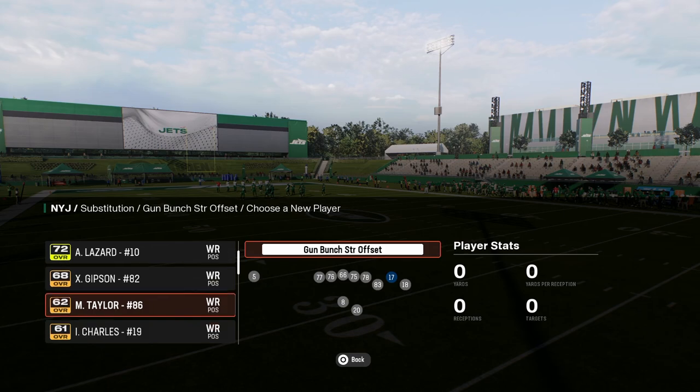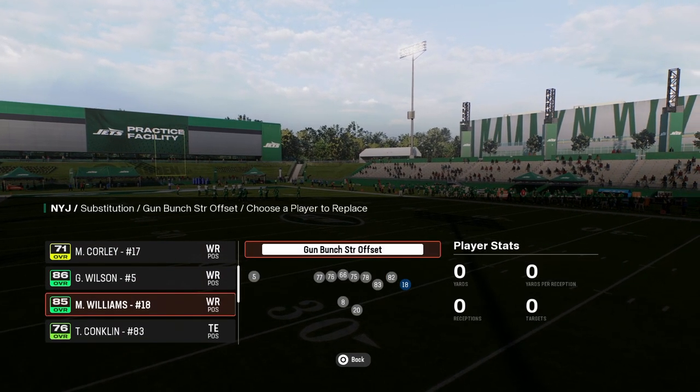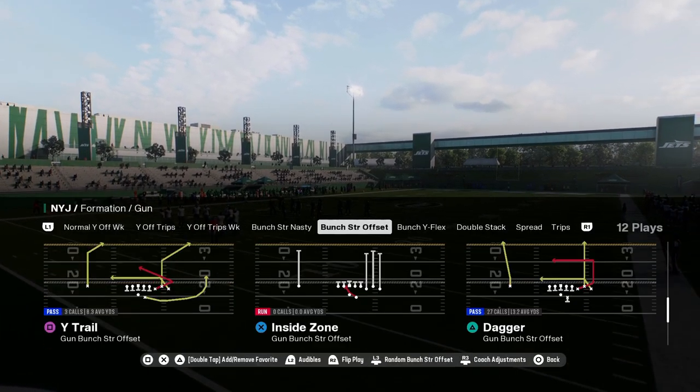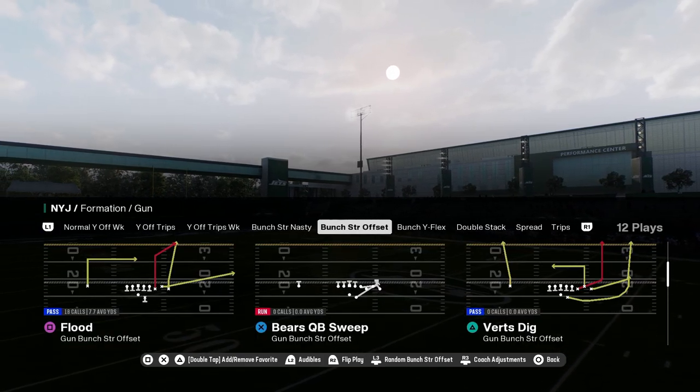As far as personnel, make sure you have your fastest player at the slot receiver position. For the Jets, you can put Mike Williams on the solo side and Garrett Wilson in the slot. I pretty much just run the offense with my Bunch to the wide side, and we're going to be coming out in the play Flood.